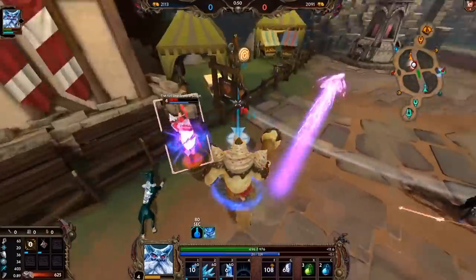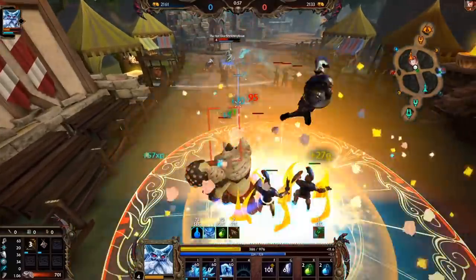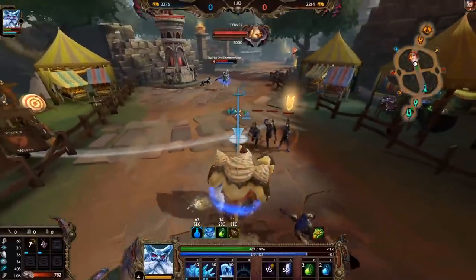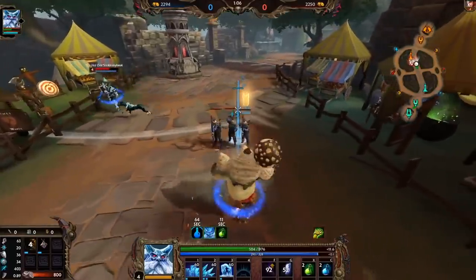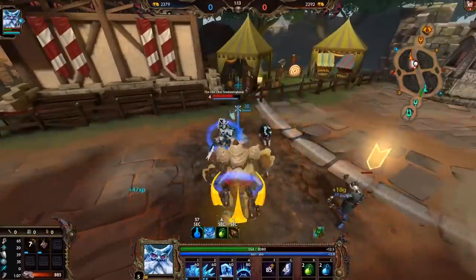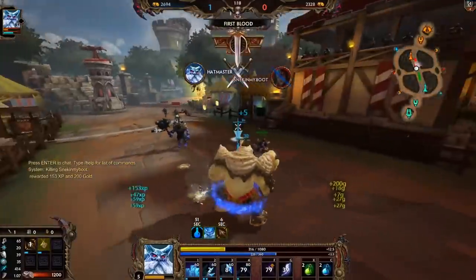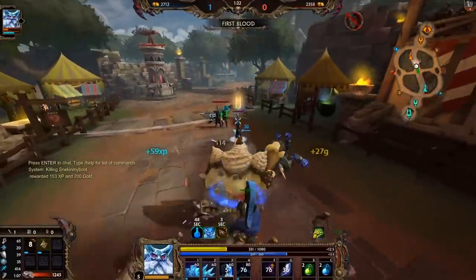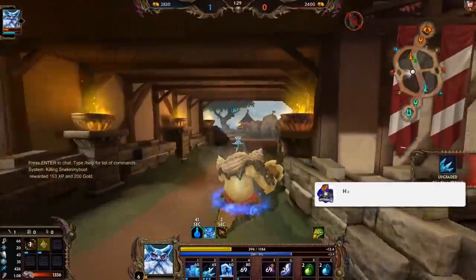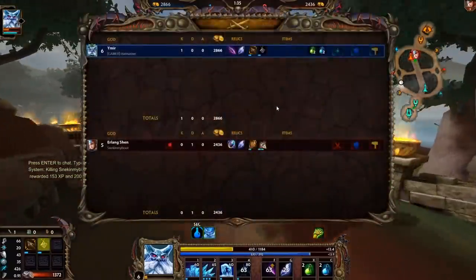Because I'm not worried about his healing in the early. I'm just going to try to get the last hits here, just for my Gilded Arrow — get a little bit of extra gold above him. Plus if he goes on me, then I can turn. I actually thought Erlang Shen's 3 cleansed slows because most dashes do, but I guess not. So he wasn't able to get out, which is good for me. Let's go take our speed buff and then recall and finish his Bancrofts. What a great start to this game.